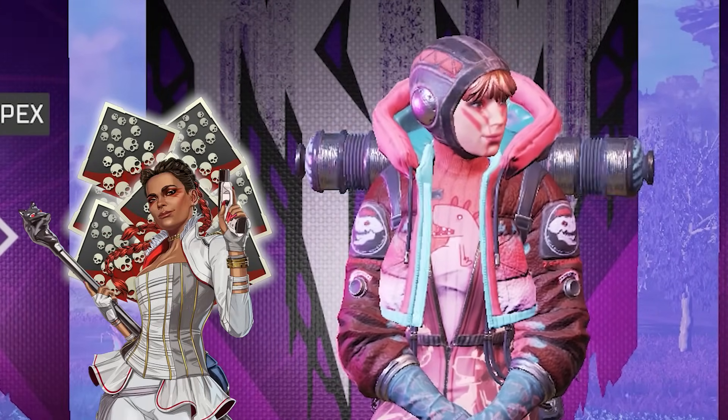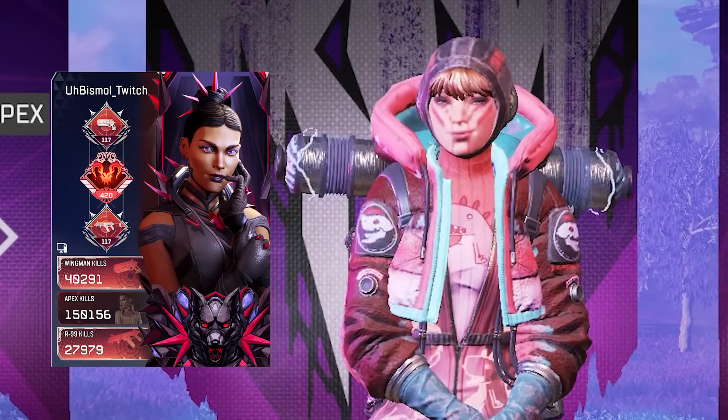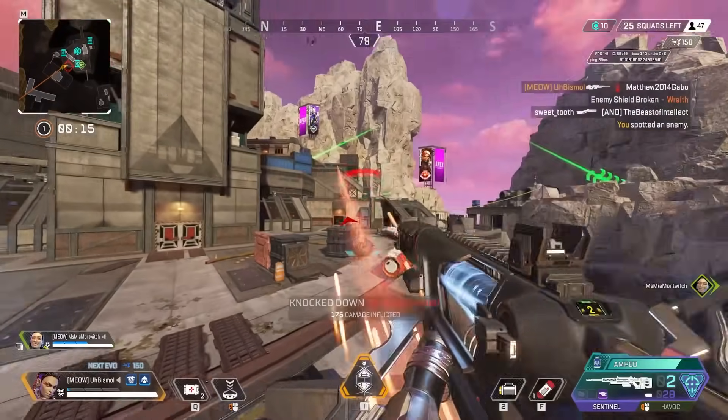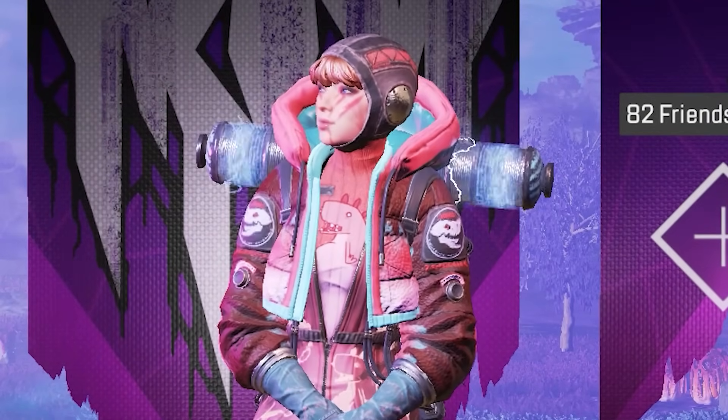150,000 kills on Loba, of which 40,000 are with the wingman. That's what it takes to be the number one Loba in Apex. And he's here to share with you his gameplay, stats, tips and tricks, and settings, and teach you how to be the ultimate Loba.